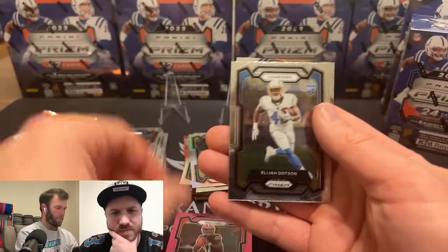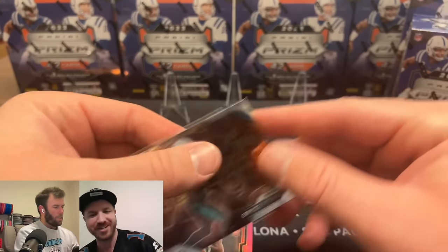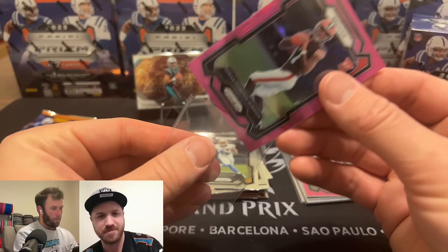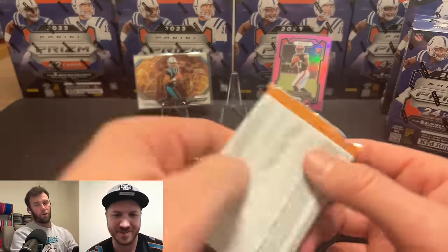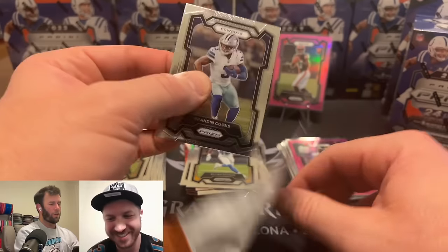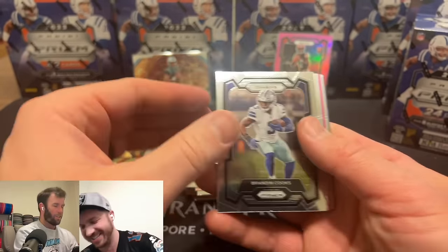DTR on the pink out of Las Vegas — Nevada rookie quarterback. Elijah Dodson and fireworks — Bryce Young! We haven't seen his name in a hot minute. There are so many good rookies, at least eight of them. But you know what's gonna be funny? When we're opening 2023 prism and there's like two guys we want, and everyone else isn't even in the league.